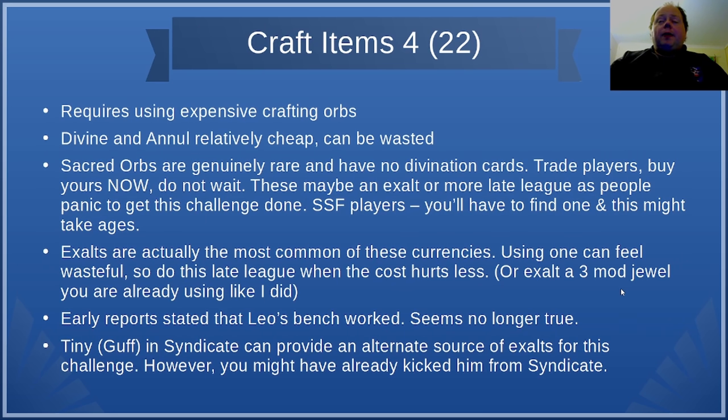Next up is Craft Items 4. You'll notice Craft Items 3 hasn't come up yet — that's because in some ways Craft Items 4 can be easier. This requires using expensive crafting orbs. Divine Orbs and Annulment Orbs are relatively cheap and you can fritter these away since you only need to waste one of them. Sacred Orbs are genuinely rare and have no divination cards. If you're in a trade league, definitely buy your Sacred Orb right now — don't wait, they're just going to go up as the league gets older because people will buy them for this challenge. It may well be that Sacred Orbs end up at 200 Chaos or more late league as players panic to get this challenge done.